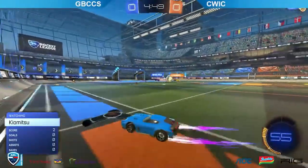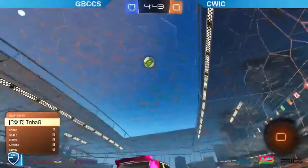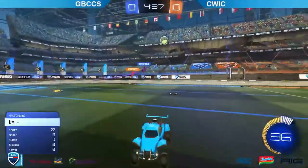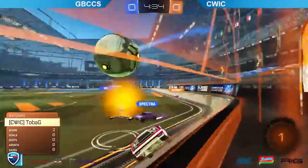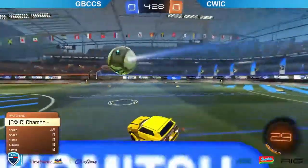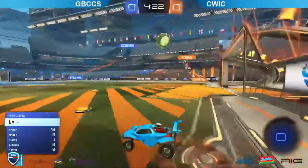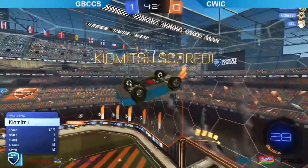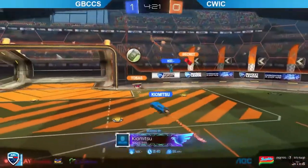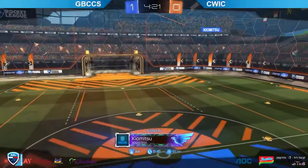We have CWIC in the orange and GBCC in the blue. We start out with a nice high ball — no boost to work with. Secret will get the long bomb down the field, putting the pressure straight back on to GBC. Chambo in midfield looking to get some early pressure but will lose possession with a good challenge from the blue side. A shot on target — Kiyomitsu putting that one in nice and early to get the first goal, just 30 seconds in.